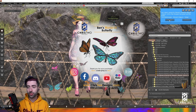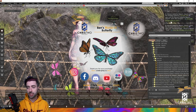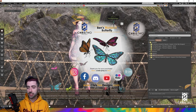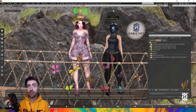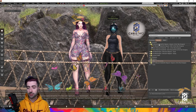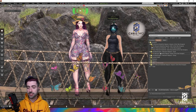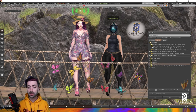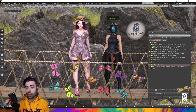One, two, and three notifications. So let's do accept, accept, and accept. Let's go to Recents. I'm going to detach the Unpacker — we don't need it anymore. We now have three folders: the Ben's Monarch Butterfly Fat Pack Unpack, the Chris2Designs Monarch Butterfly Fat Pack Head, and the Chris2Designs Monarch Butterfly Fat Pack Flying.